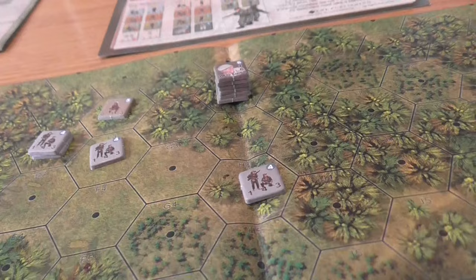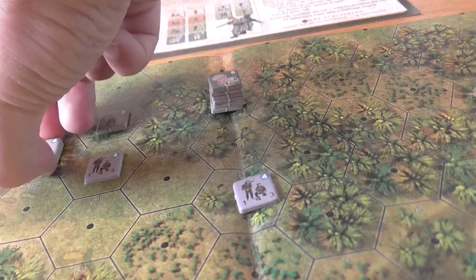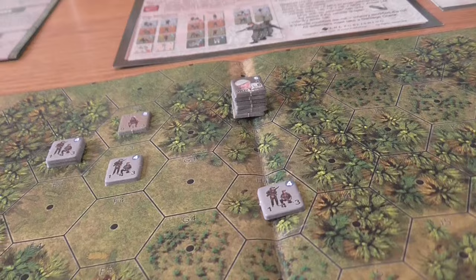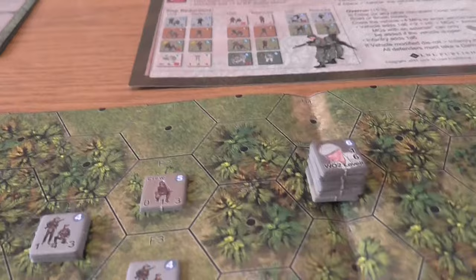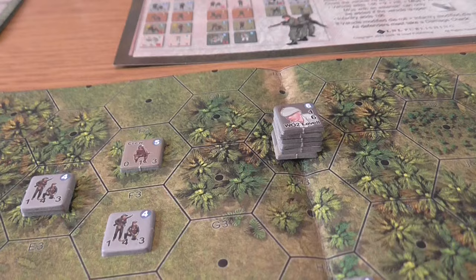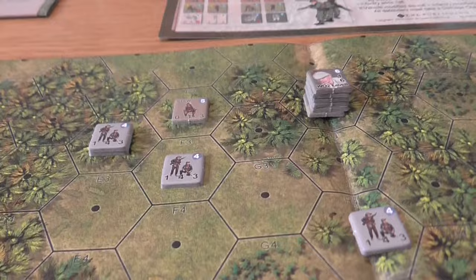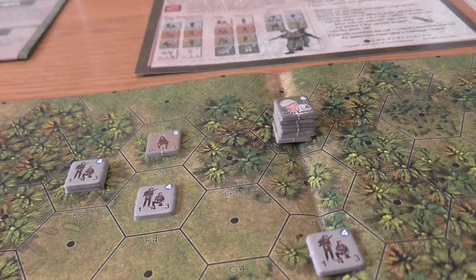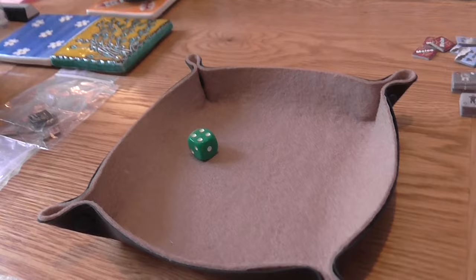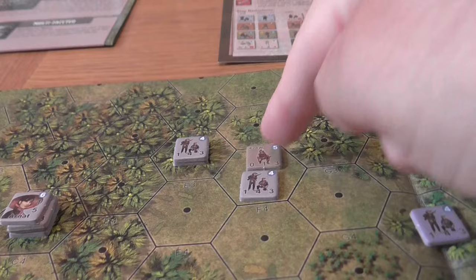Two of the possible die rolls would see the aircrew low crawl into a hex with enemy units. In the rules there's nothing stopping that — they are technically melee capable, with a zero firepower becoming one in melee with a minus-one modifier. They will attempt to melee enemy units if that's the dice roll. They get a four, so they low crawl into the open and into melee with the VC squad.